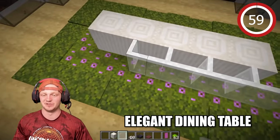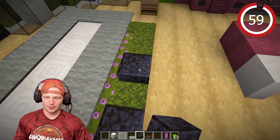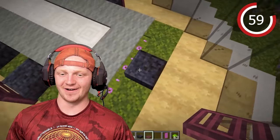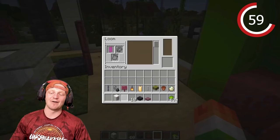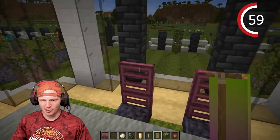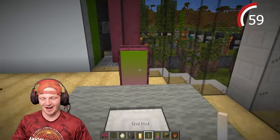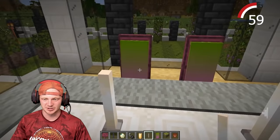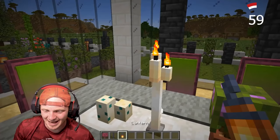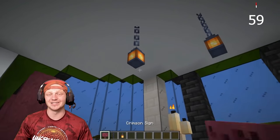This dining room table is going to be absolutely beautiful. Cover the top with light gray carpet. For the chairs, use polished blackstone all the way around, then crimson trapdoors for the chair backs. For the fancy part, take the loom, add lime dye, and make a big magenta banner — throw it on the front of all the chairs to give them character. For the table itself, throw an end rod on each side, a candle on top — do three candles — and light them. Top it off with a lantern on chains, drop lanterns on the chains, and put signs around the lanterns. Boom — a beautiful dining room table.